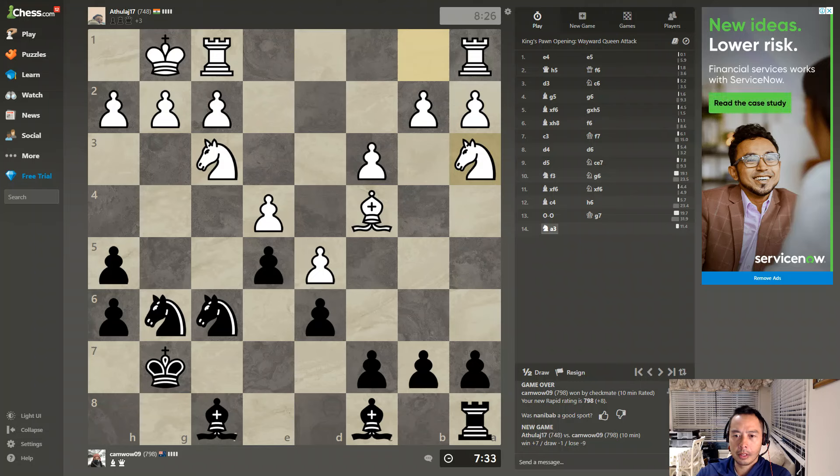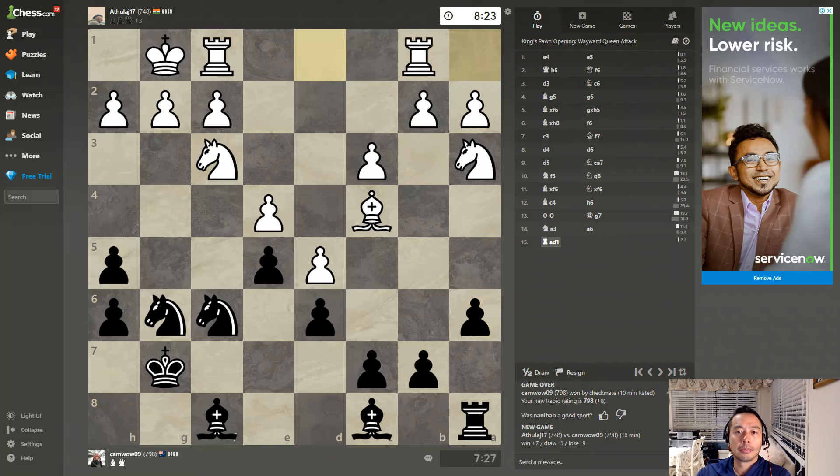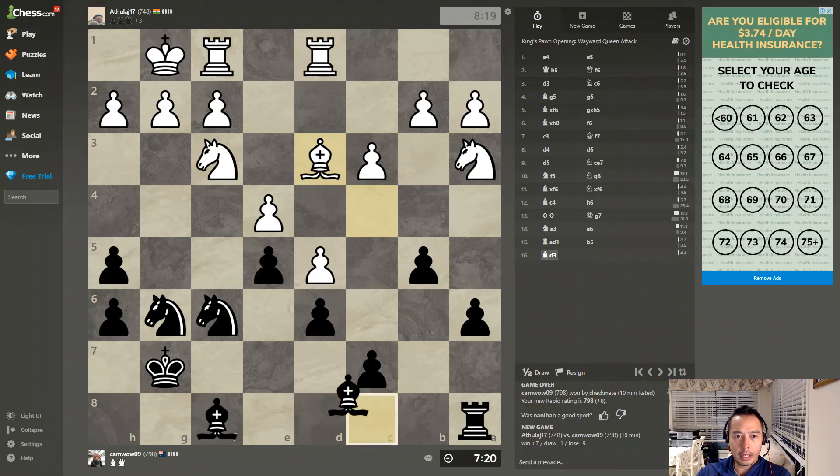Interesting move. I do not want that horse coming in, so I'm going to move the pawn to a6. I'm going to attack his bishop, which will then allow him to retreat. I'm going to attack his horse, move it to g4, knowing that his rook is behind on that diagonal square. He knows I'm going to attack it, so I'm going to take his horse.